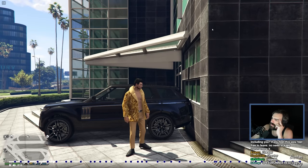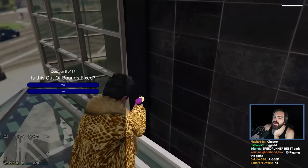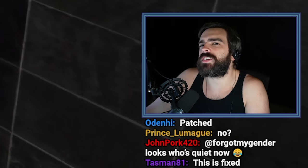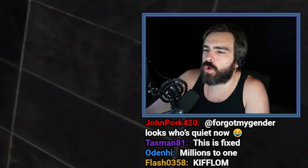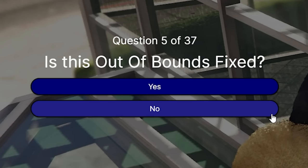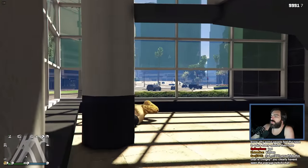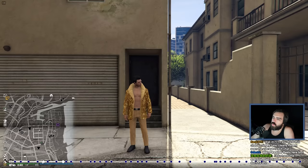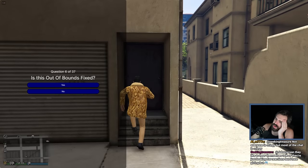You climb in here and go in the building. I can't even remember if you can shoot out of this one. It's in the middle of the city, but you need a car to get to it - you can't drive a car into here. I'm assuming a lot of these out-of-bounds were fixed a long time ago when the earlier PvP stuff in the open world was more prominent. I'm still gonna say this is not fixed, even though it's not super accessible. Why wouldn't this one be fixed? It's so easily accessible at the canals. I'd say this is fixed.